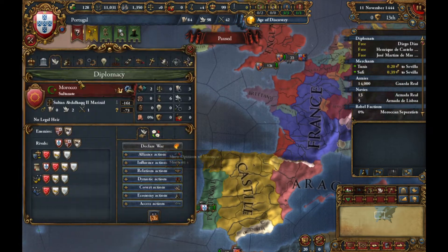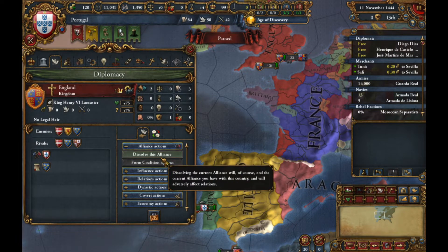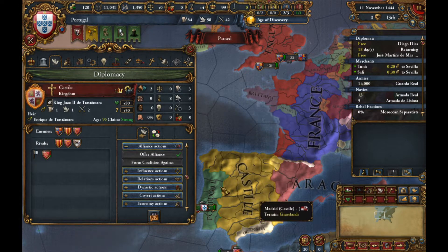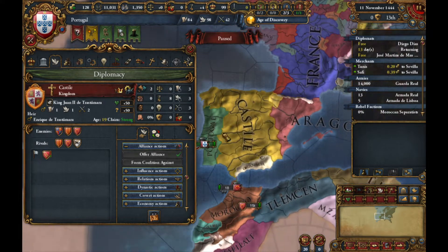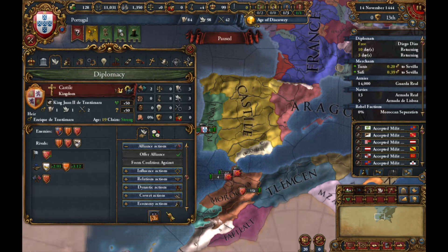Let's look for who's going to be our friends. First we're going to ditch England — I don't care about him, he's just going to screw us over. Simple as that. So now we're going to go to speed five and we're going to start. We're going to immediately do the alliance with Castile.